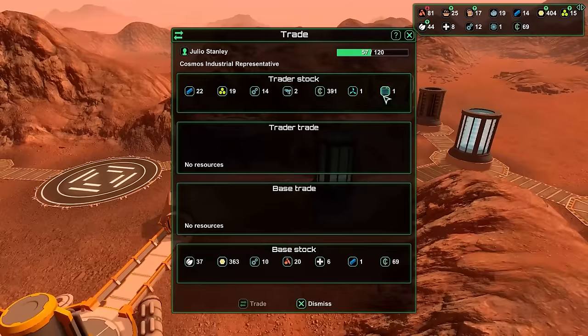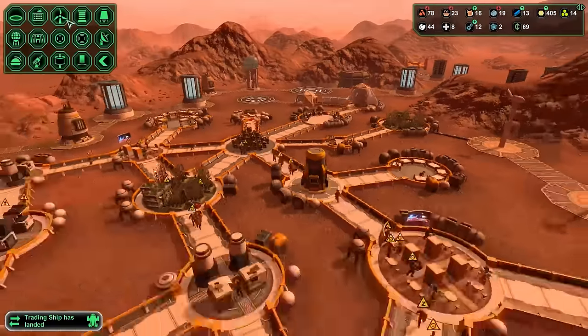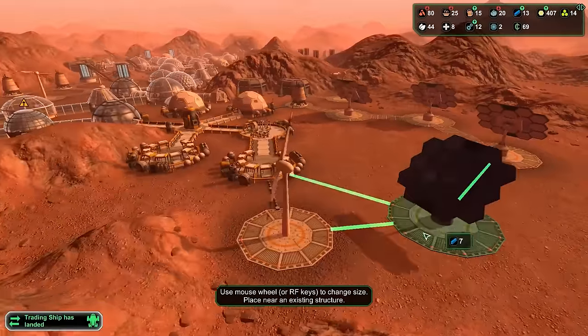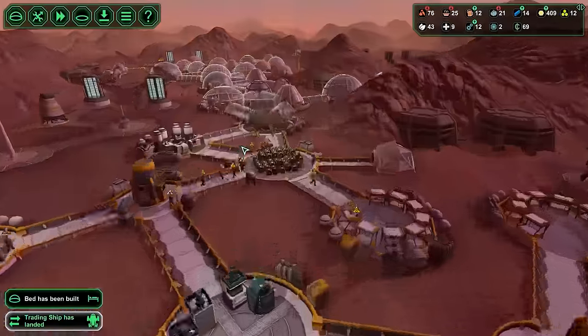Did we really get a colonist ship? Because I don't deserve a colonist ship. I can't really trade for this, however I can trade for something like this — this is somewhat of a trade that I can do. Some metal, some bioplastic. The metal is going to allow me to get more power, which will be plugged all the way over here — just plug you in right there.